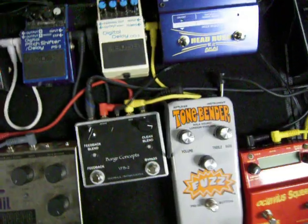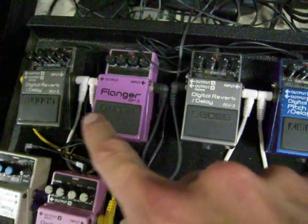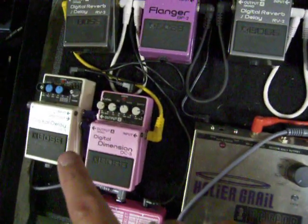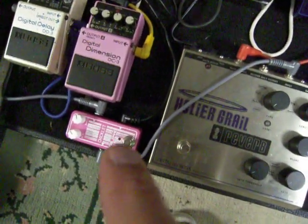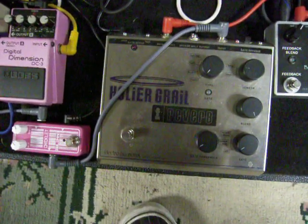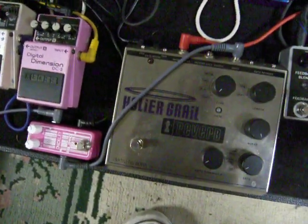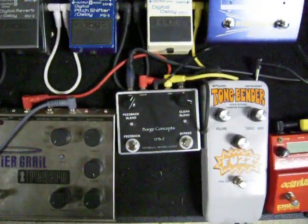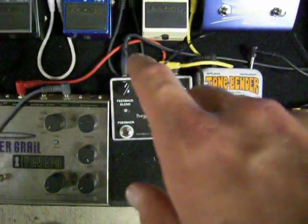From there it goes in a loop to the DD5, PS3, RV3, the BF2 Flanger, another RV3, Digital Dimension DC3, Digital Delay DD3 — those were all in the previous videos — but the Meleco Chiclet Reverb is new, and the EHX Holier Grail is also new. From the Holier Grail it goes back into the VFB2, and that's the end of that loop.